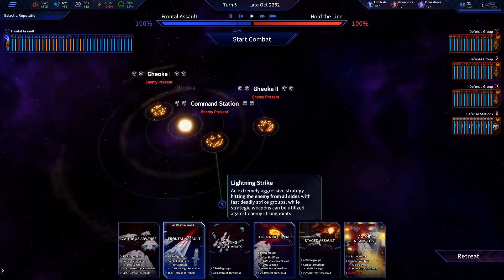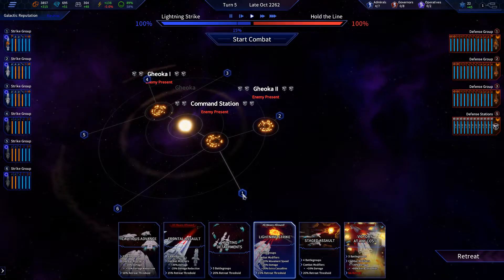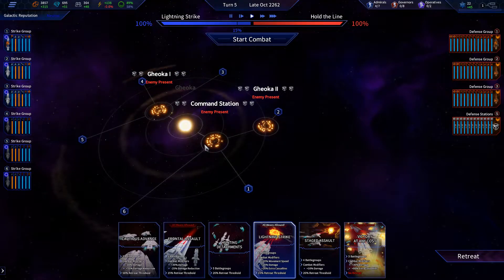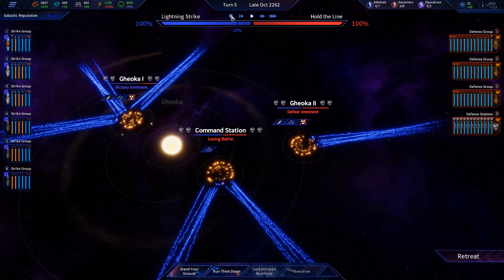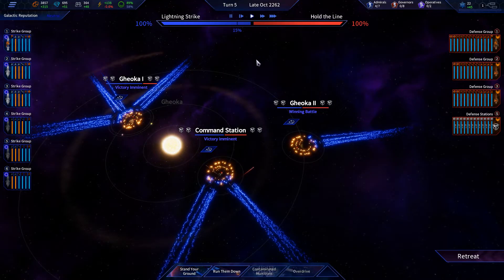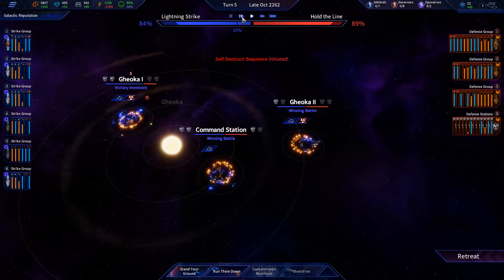This is a toughie — actually we could do lightning strike two at each. No, doesn't look like we can get two at each. So I kind of want to do lightning strike here, then I'll just nuke this for all it's worth. Start combat. Nuke that for all it's worth, send missiles over here. There we go — winning battle, victory imminent! Pause real quick.